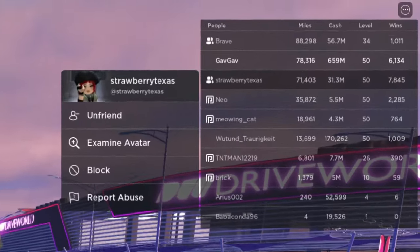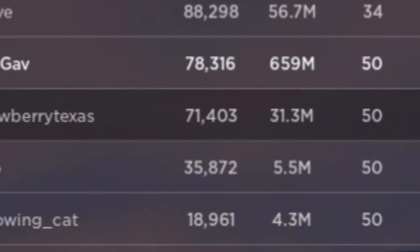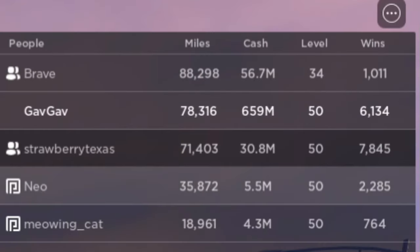On to the next person, we have Strawberry Texas. They have a total of 71,000 miles and 30 million cash. They're also level 50 and have 7,800 wins.